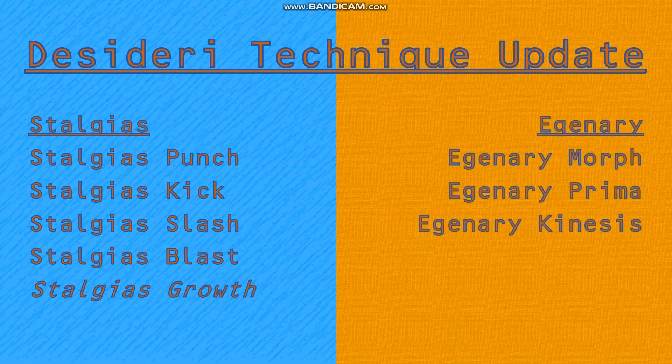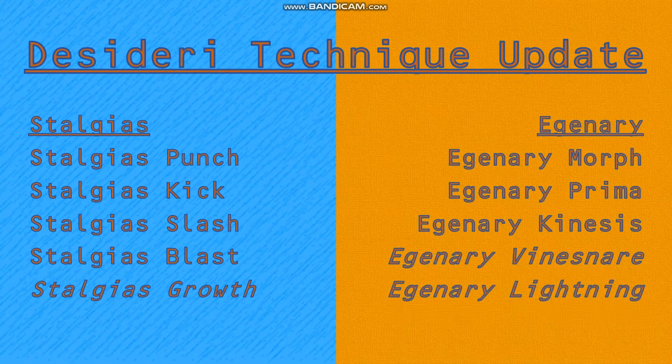None of Edgneri's original three techniques have changed at all, but she does get two new ones, bringing her up to five — equal to Stalgias. First up is Edgneri Vinesnare, which allows Edgneri to create plant vines covered in purple-coloured Desideri energy that she can control at will. Secondly is Edgneri Lightning, which allows Edgneri to send purple-coloured lightning bolts at her target.